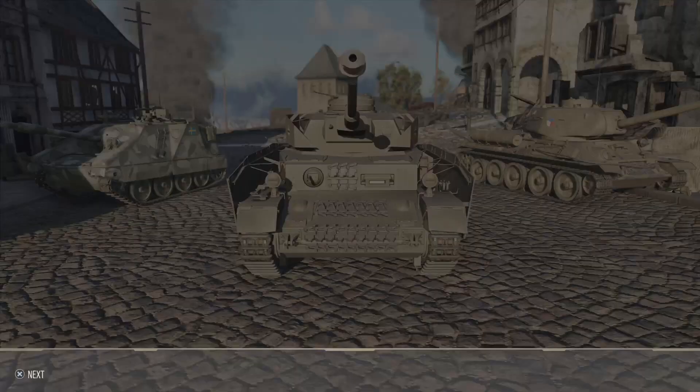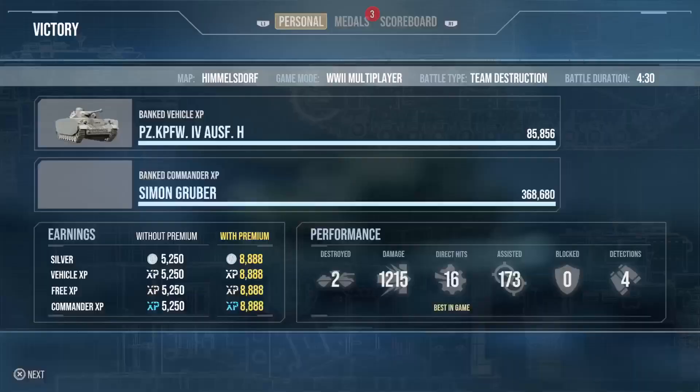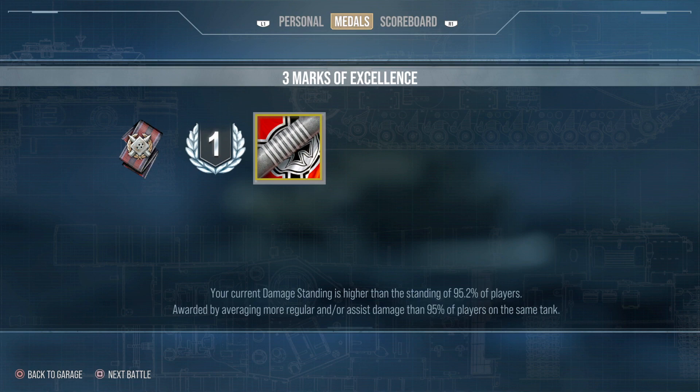The team comes through, we get the win. We are top of the board. Unfortunately we did die early and could have got a lot more damage, but we do get our 95.2%, pulling us onto that third mark, top of the team in the little 4H. I hope you liked that guys. If you did, drop me a like. If you didn't, my name's TheRandyDuck. Subscribe if you want to. Until next time, I'll see you all soon.